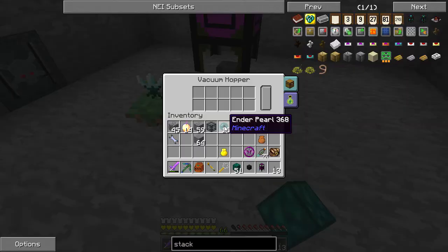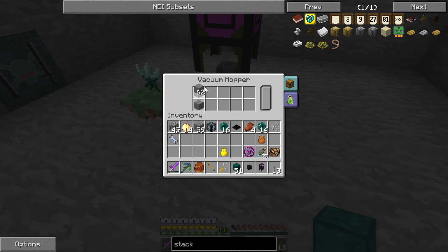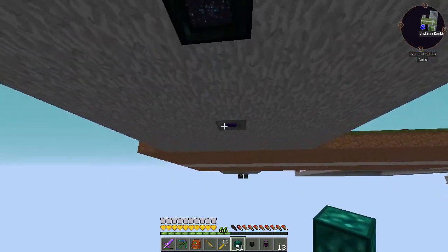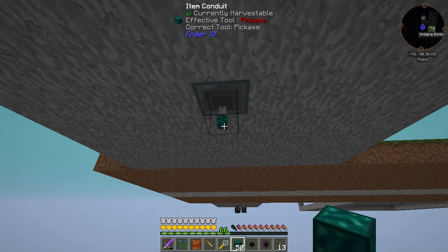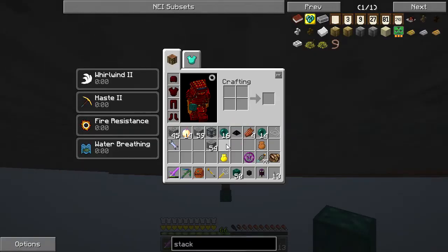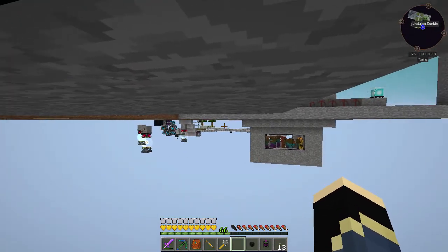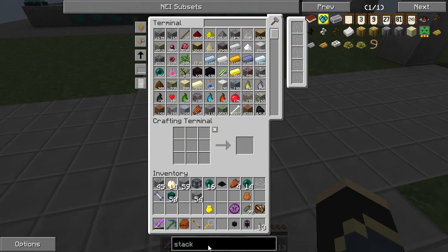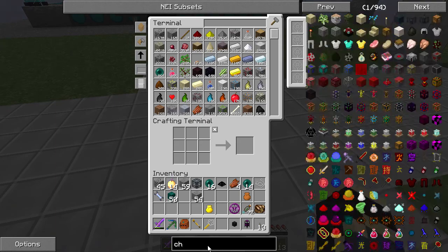Let's have a look inside this vacuum hopper. I'm going to cover it with stone because it shouldn't be taking any stone — that's going to void any crap. Then we're going to come down and do the exact same as what we did on the other side. Let's grab an ender chest and we need to make a new trashcan. Let's have a look — chest, nope, trashcan.